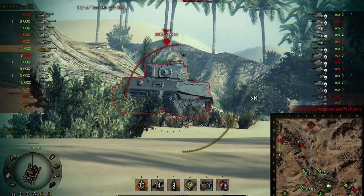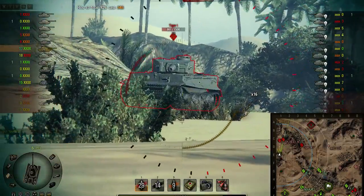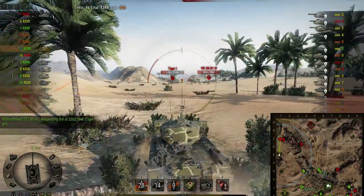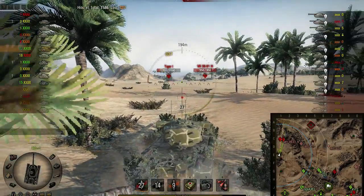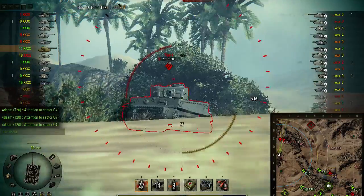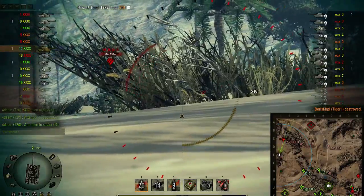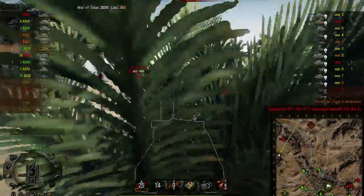Heavy tanks to my front, but I've got a lovely ridge here again — hull hidden, front of hull tipped up, they can only see my mantlet and a tiny bit of my commander's cupola. So they're bouncing all their shots off me. Meanwhile the Tiger I is in the open and I'm making mincemeat of him, because his armour is rubbish for tier 7 on the front. There's something shooting me from my right side — probably the ARL V39 — but all they can see is the top of my turret and the side armour of the T29 is pretty heavily armoured, so we're all good. It's Bounce City!